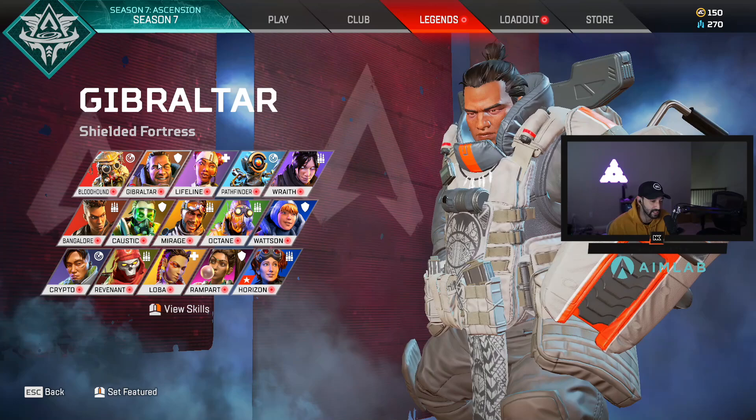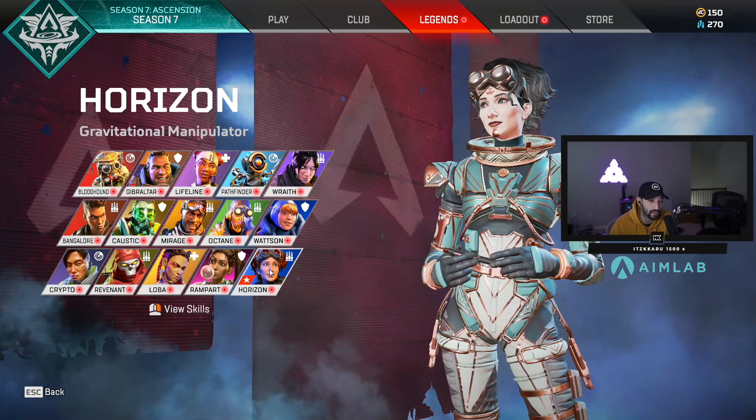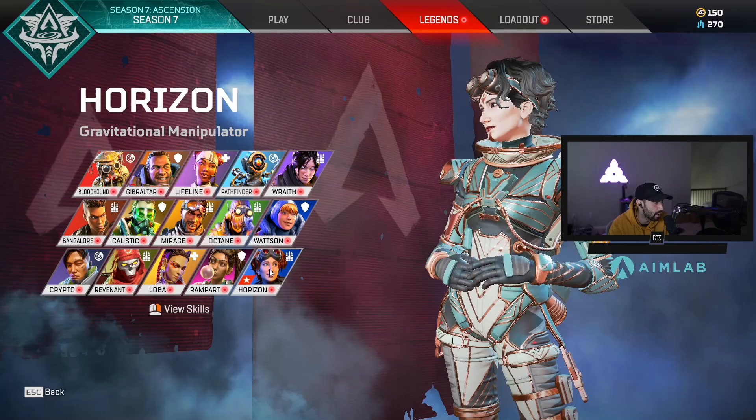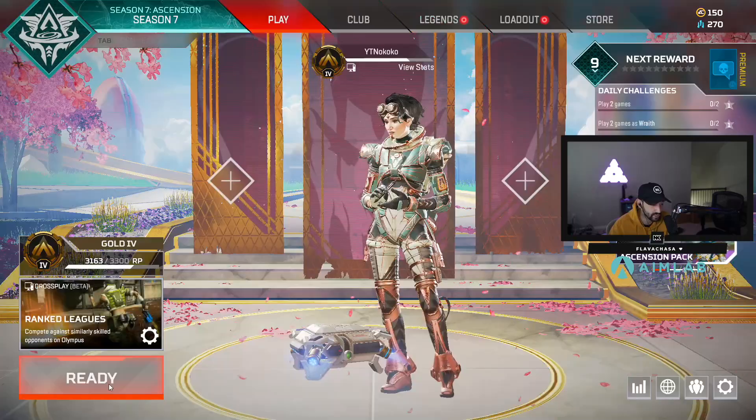A lot of the times even in professional gameplay when a Pathfinder goes in, it's usually a trade - he'll knock somebody but he'll go down in the process. It's not like Wraith or Horizon that can weasel their way out, or Bloodhound when his ult is popped. Rampart is pretty good. Horizon right now is one of those legends I've been showing a lot - she's a blast, great movement for dropping off high ground, her ultimate is nice crowd control. She definitely has the all-factor.